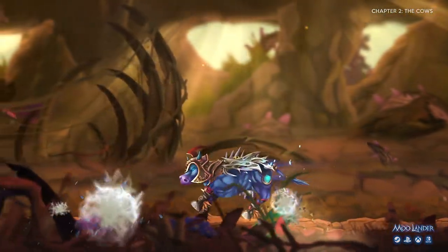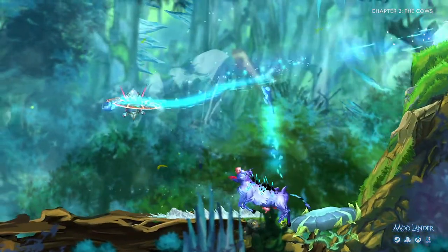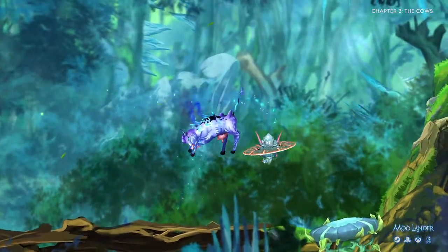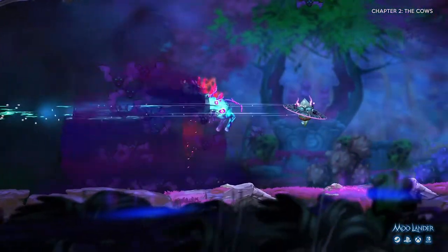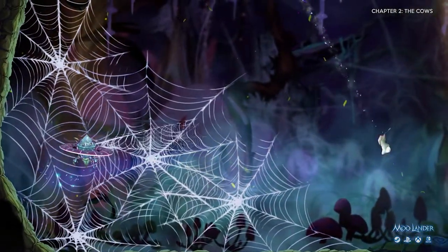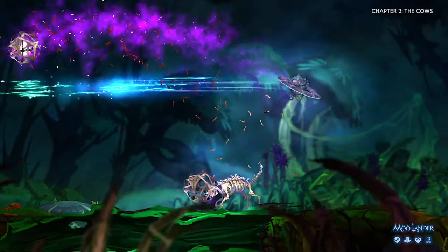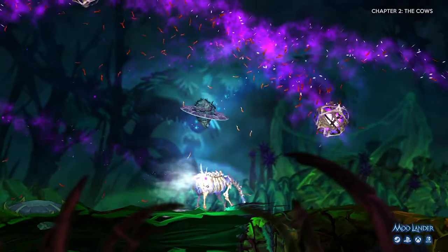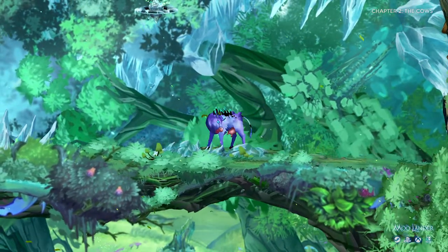The cows are the cherry on top of Moolander. You have to discover where they come from and why they are so powerful. We call them the Ancient Mighty Cows, outfitted with hyper-advanced AI. Every cow fight is completely different and cinematically crafted — they can even use the environment against you, not to mention the special attacks each one of them utilizes in battle.